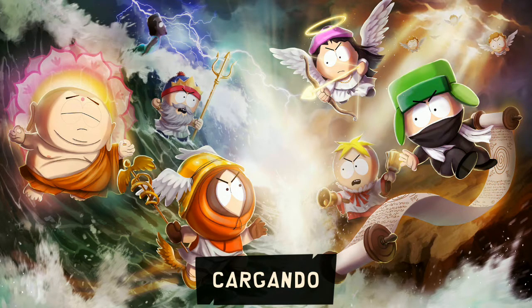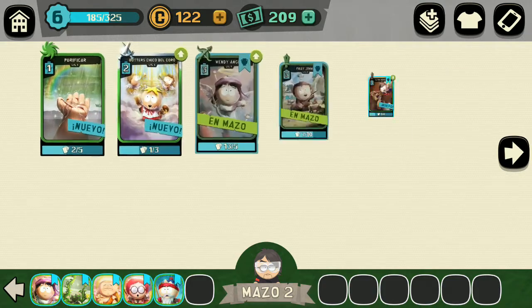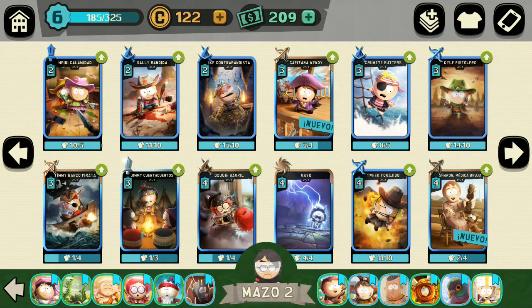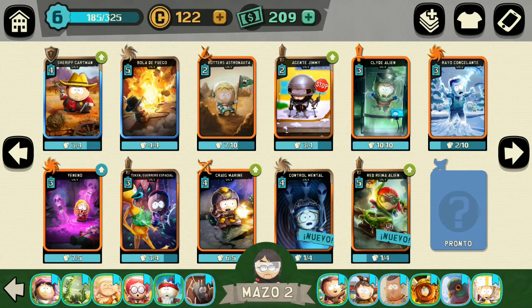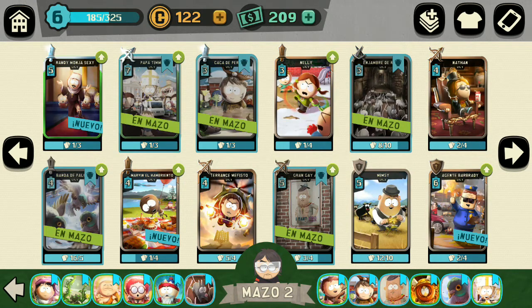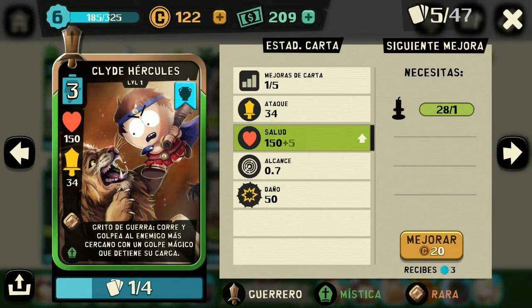A ver si nos sale la bebé Medusa. Vamos a mirar las estadísticas de Hércules, esa nueva carta que nos ha salido. ¿Dónde está nuestro Hércules? Tiene muchas cartas este juego. ¡Ah, míralo, acá está!